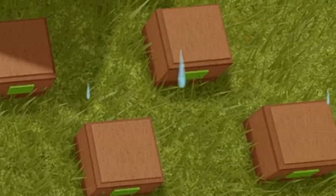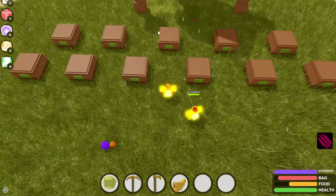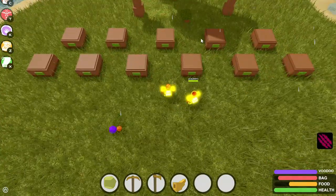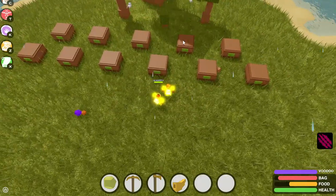In front of me is 11 chests and I want you to eliminate six of them. The remaining five you will get to keep and open for yourself. Inside one of these chests is a secret 300 gold. Go ahead and pick the first chest you want to eliminate.